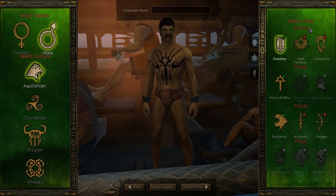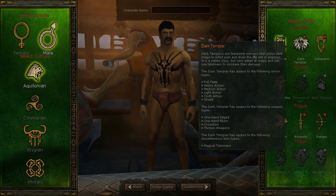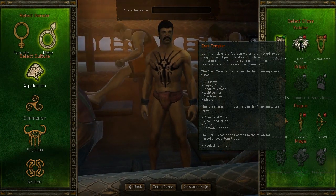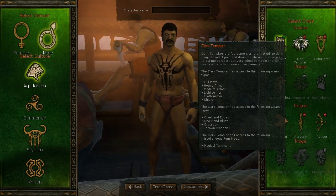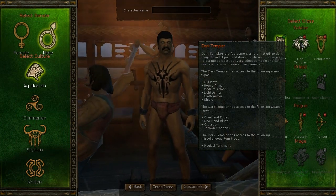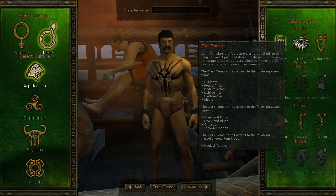Also available to play with Aquilonians, but not free in the Unchained version, are the Dark Templar. Dark Templars are fierce warriors that utilize dark magic to inflict pain and drain the life out of enemies. It is a melee class, very adept at magic, and can use talismans to increase damage. Dark Templars wear full plate heavy armor and use one-handed weapons, crossbows, and thrown weapons.